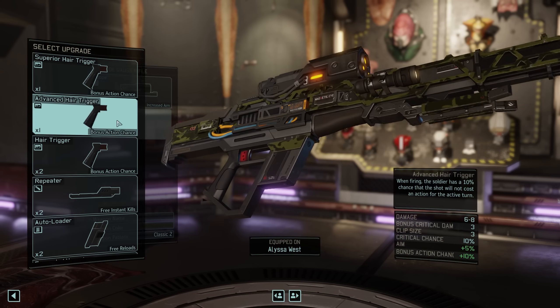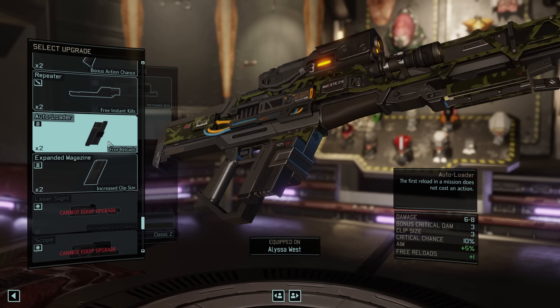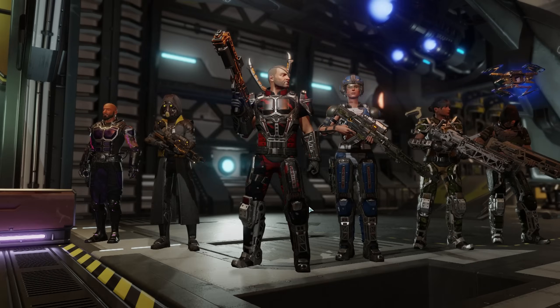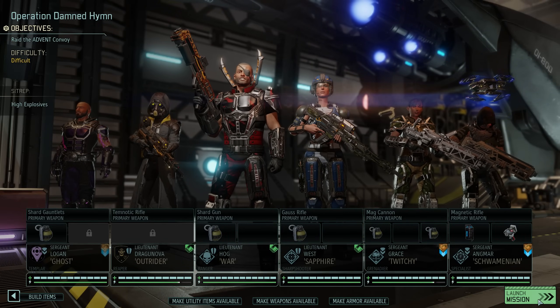For now the medkit will suffice; a battle scanner is not really necessary with a Reaper in the squad. Now that she has the Gauss Rifle, let's quickly slap an autoloader on Sapphire West's weapon — at least once per mission she can reload for free and still shoot afterwards. And that's it, out we go on Supply Raid number 2.